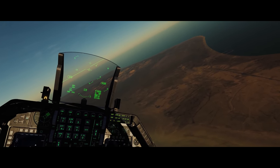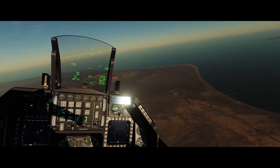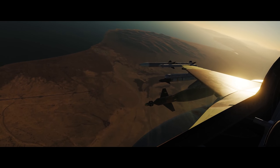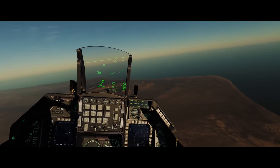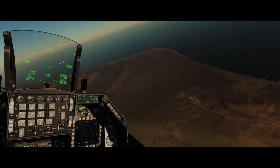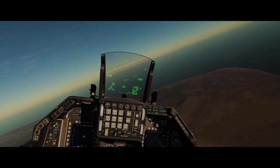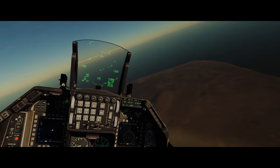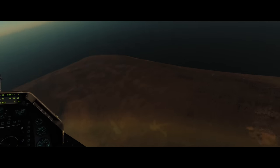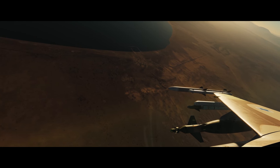We went and did our job — the SAM launcher is completely dry, totally out of missiles. Remember that the definition of suppression of enemy air defenses (SEAD) is different from destruction of enemy air defenses (DEAD), which is different from wild weasel. We used wild weasel tactics to suppress that SAM site, allowing our strike package to get in, hit targets, and go home. We didn't conduct DEAD because we didn't drop any bombs or fire any missiles. The GBU-10s on the wings simulate the weight of a HARM missile for more realistic practice.